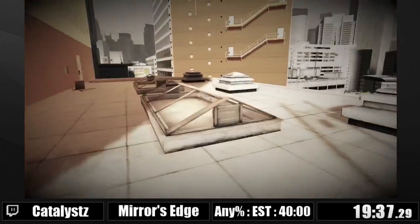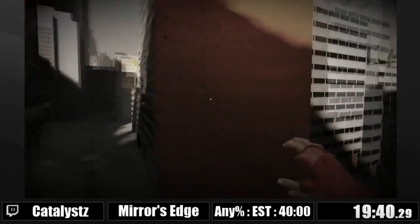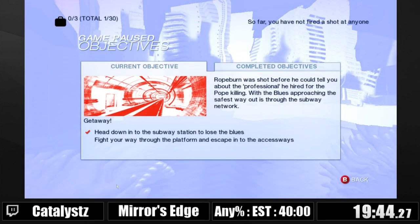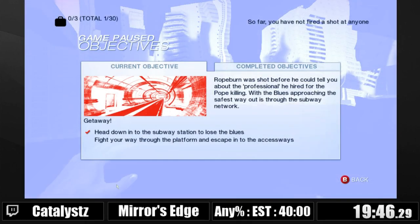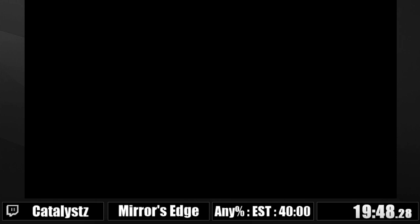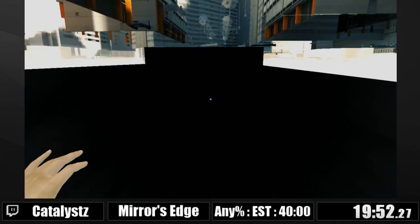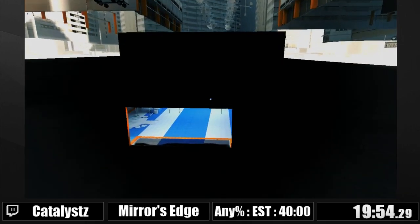Chapter four has a pretty big skip right at the start. This is a tricky wall climb sequence where you get on top of the door frame, and off of that you get all the way up. You skip a little bit of platforming and then I go out of bounds and drop into this direction. I'm gonna hit a checkpoint trigger and load trigger, wait for the ground to load so I can suicide. Now I'm very close to the end of chapter four.